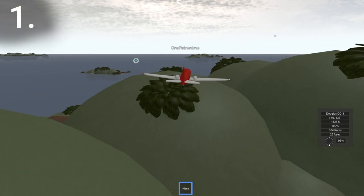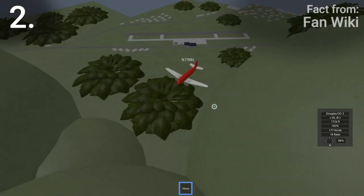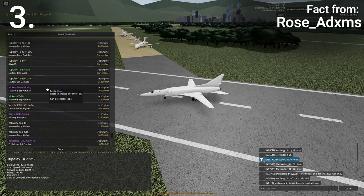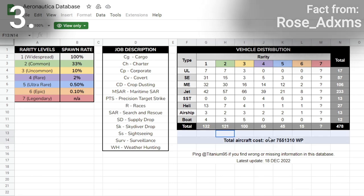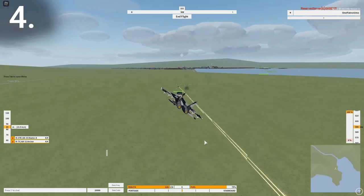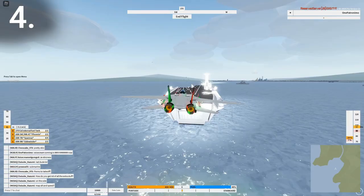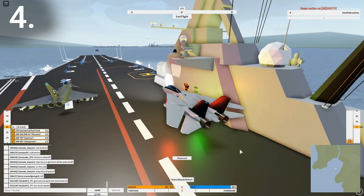Aeronautica is originally based on an old Roblox flight simulator called Wingsworld. WP is a holdover from this original game and stands for Wings Points, the original currency of Wingsworld. The total cost of every aircraft added up comes to well over seven and a half million WP at base cost. Although the game is primarily based on Wingsworld, it was first created based on scripts from NEO Warfare X, although at this point there is little to none of NEO's original code left.